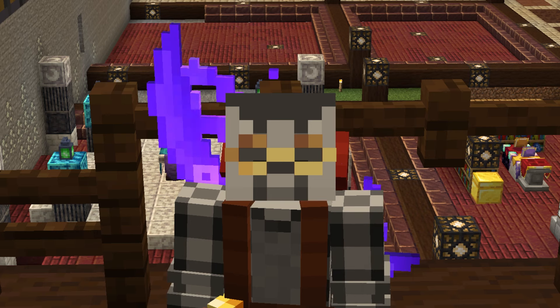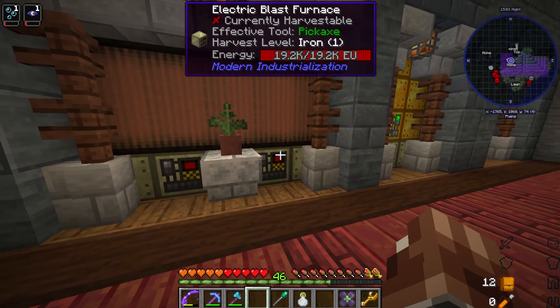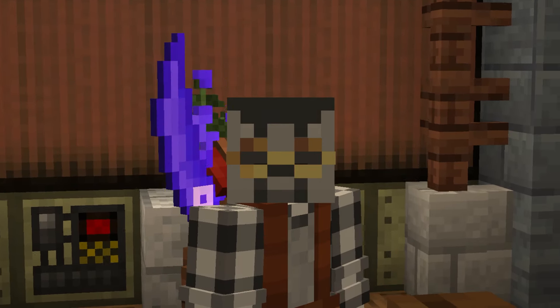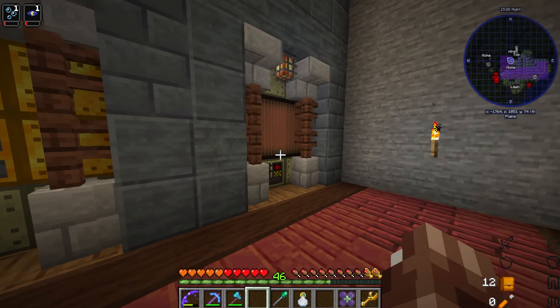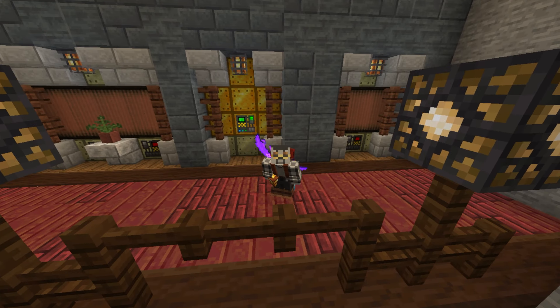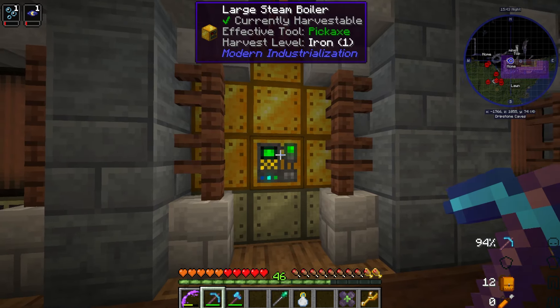Hopefully you weren't like me and forgot that machines need power, specifically these electric blast furnaces. I'm pretty sure I even mentioned last episode that these use quite a bit. And yet here I went and made a second one and a third one because we're going to need them today. That necessitated making more power, which is what this yellow blocking machine here is - the large steam boiler from back in the first chapter. Finally got around to making it.